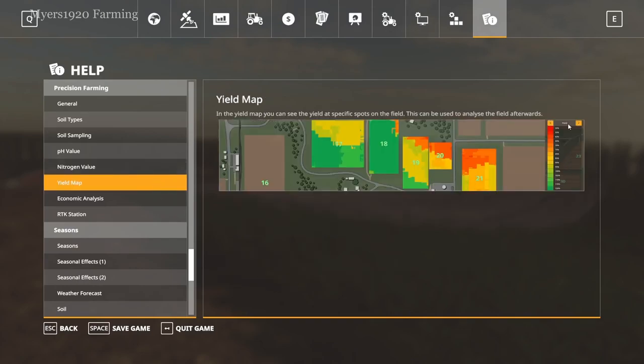The yield map is really cool too — it can show you different parts of the field with a lower yield versus a higher yield. It just kind of depends on what the balance of the soil is with nitrogen and the pH.